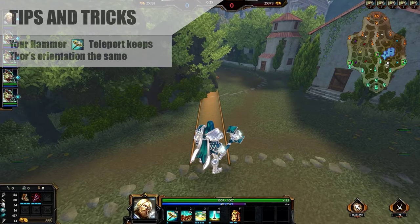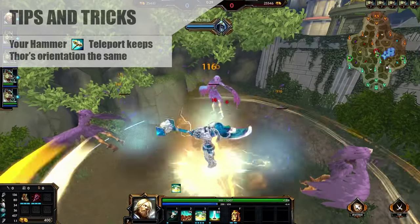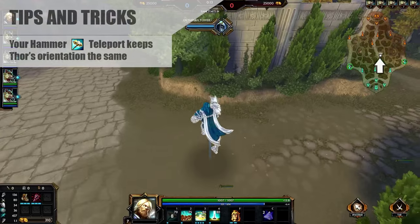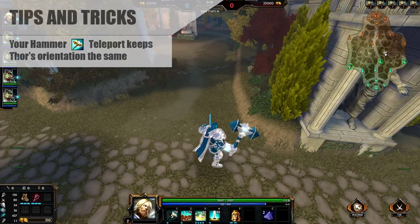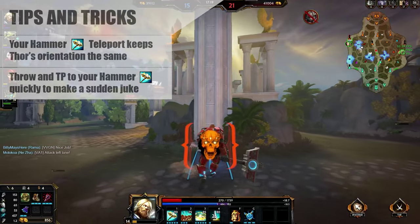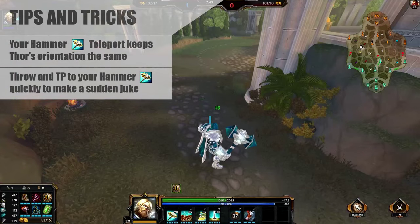Now for some details on the hammer. It's worth noting that if you throw your hammer and then turn and teleport, you'll maintain the direction you were looking before you teleported. Use this to farm better and to wrap up some kills. If you're trying to box someone and need to dodge some shots, throw your hammer and immediately teleport to it to do a very quick juke.